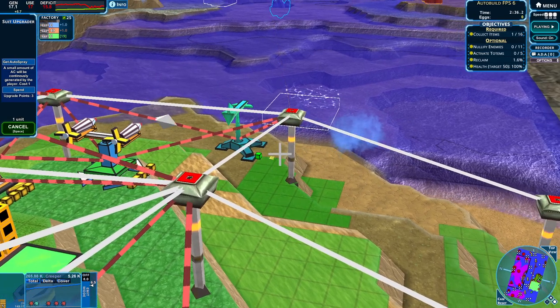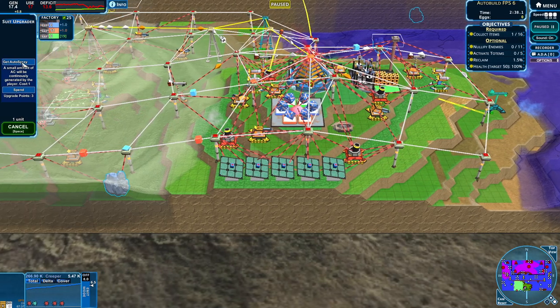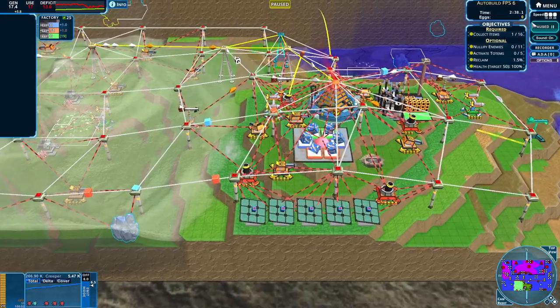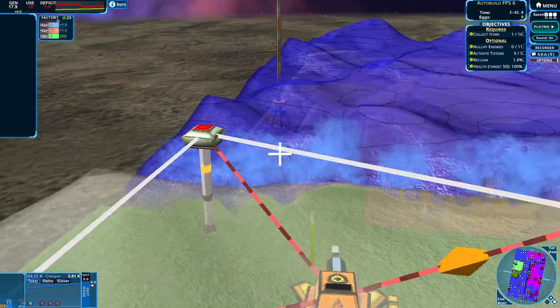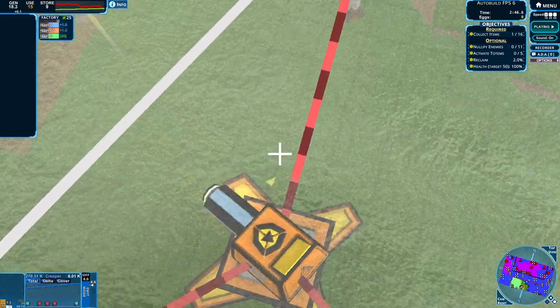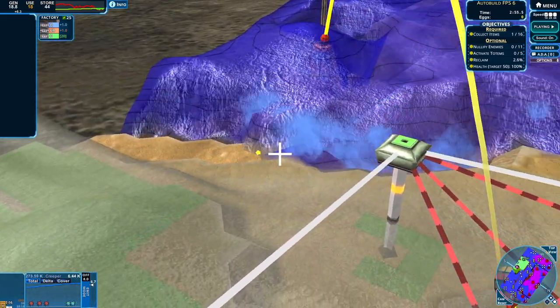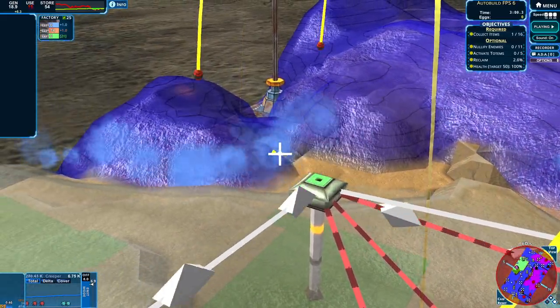Let's check out this upgrade thing. We may have to pause for the upgrade window. What do we have? We have auto spray — a small amount of AC will be continually generated by the player. Let's go for that. It looks like we can actually change what we choose — we have a whole slew of options. We have a shield, auto range, aura range. We have an aura — nearby buildings will have an urn effect. Buildings close will have an urn effect, which is fantastic. Buildings nearby will slowly complete. And we'll have an aura. So we have chosen our necessary improvements.